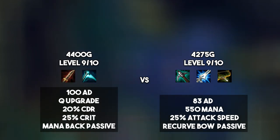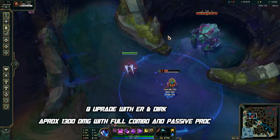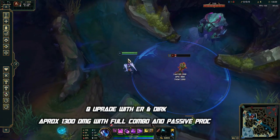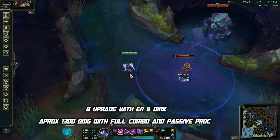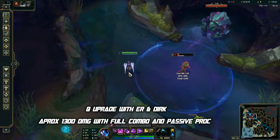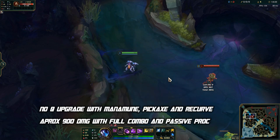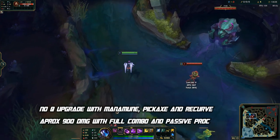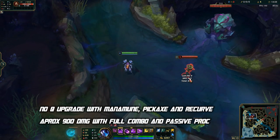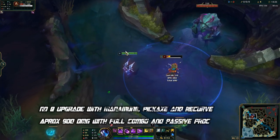The AD on the Manamune build can fluctuate between the mid-70s and up to 93 AD, and you'll have around 550 mana and 25% attack speed with the Recurve Bow passive. Comparing the two paths, the Serrated Dirk into Essence Reaver gives you a lot more strength in the early to mid game. You get extra AD, the Q upgrade really early, 20% CDR to spam abilities, and 25% crit. The tradeoff is slightly less mana and less attack speed, but the Q upgrade and extra AD, CDR, and crit make it worth it.